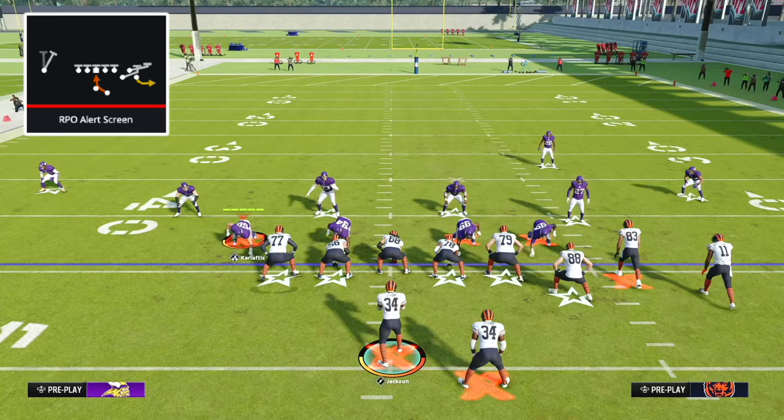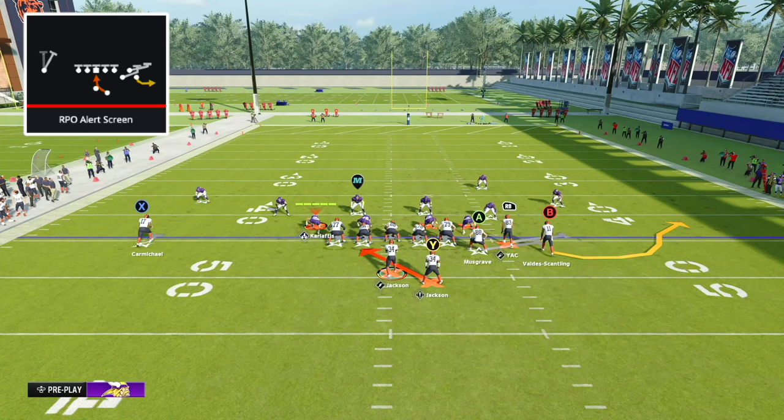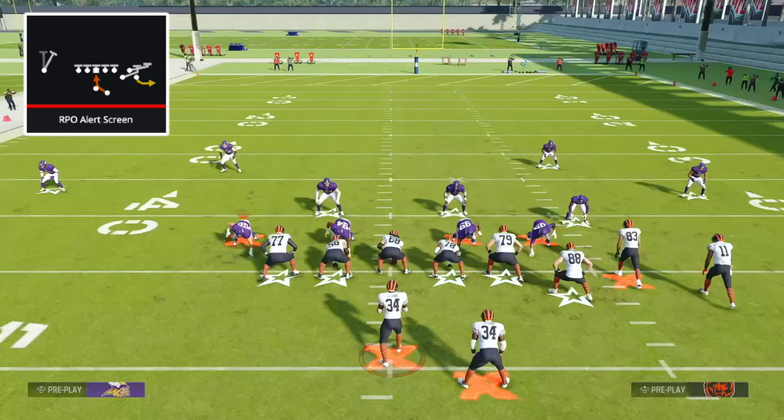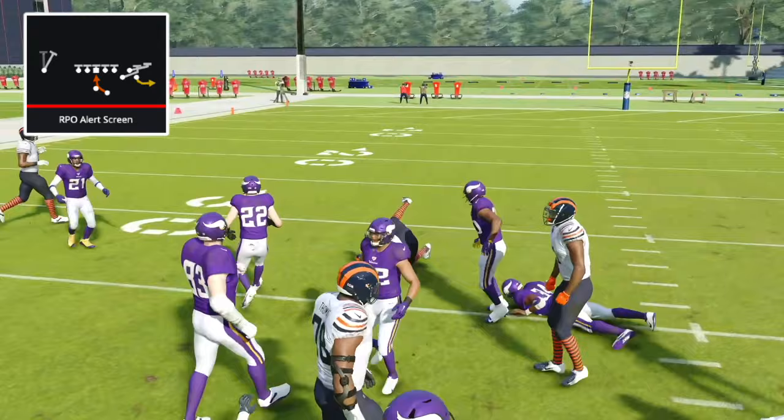There are two different options here. First, against a cover three defense, option number one is we can hand it off to the running back by snapping the football and holding the A button on Xbox or the X button on PlayStation — this is a really good inside zone run. You can also snap the football and do nothing, which will also hand it off to the running back and is again a really effective inside zone.